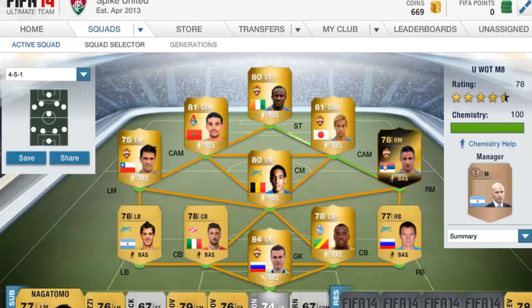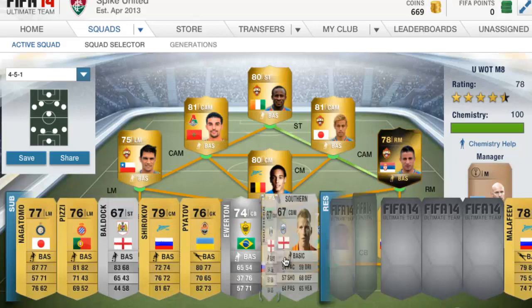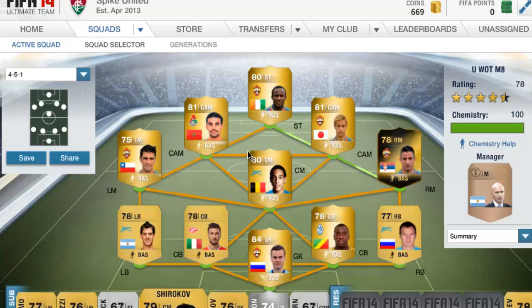This is a 78 rating team. It would be a lot better if you had better substitutes than mine. My advice is to replace the right back — you'll find a really decent one for about 5k. Anyway, this squad costs around 100k with a manager.